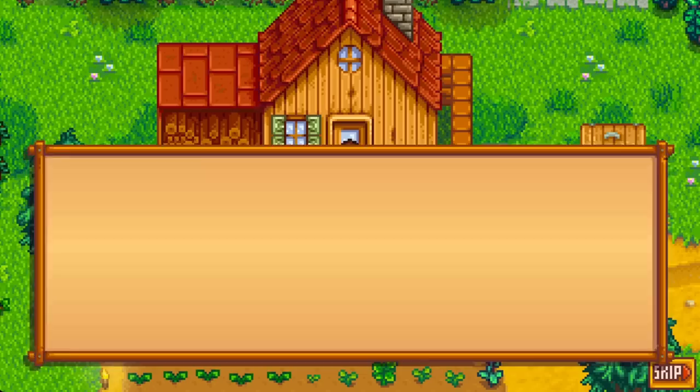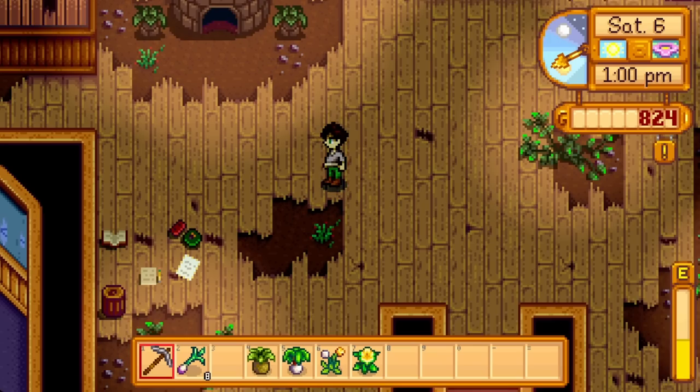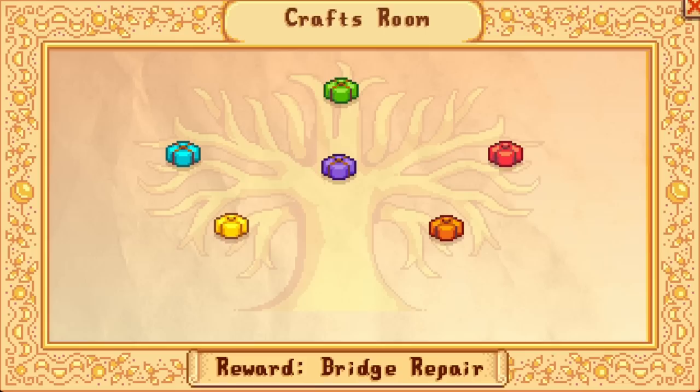Clint visits you the morning after you acquire a copper ore — even though I didn't visit the mines, I got ore from a fishing chest. Once you level up farming there's a quest to make a scarecrow, worth a quick 100g. The community center actually opens on the 6th with mail from the Wizard, and after visiting him we can complete bundles. Flip your spring foraging into 30 spring seeds and get those planted. Foraged items clear and reset on Saturday night.